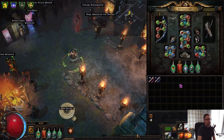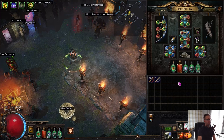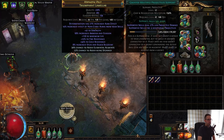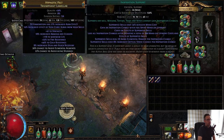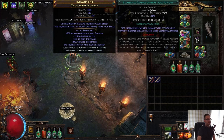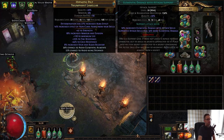So we'll go through the Six Link. For the most part I've taken gems across from other characters — the rest are just like level 16, 17. So we've got a level 17 GMP. Crit Damage came across from Spectral Shield Throw. Obviously Tornado Shot, Inspiration, Trinity, and then Elemental Damage with Attacks. That's the bog standard Six Link I always use for this sort of build.